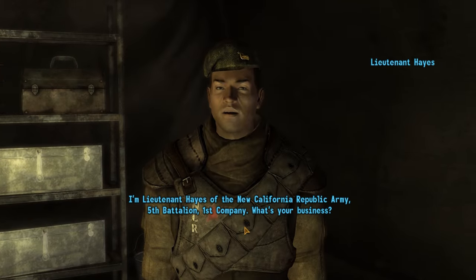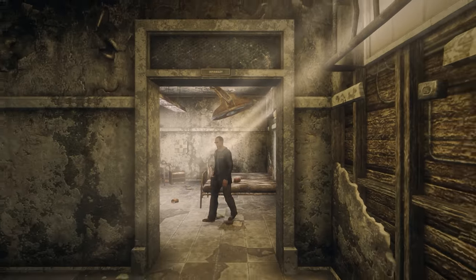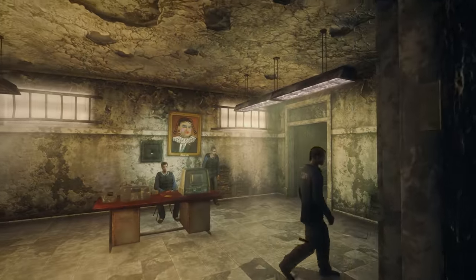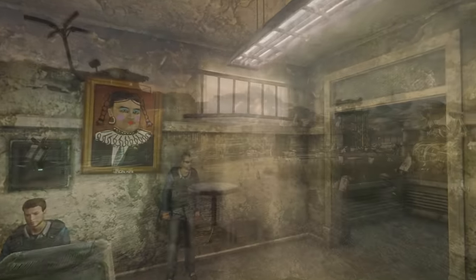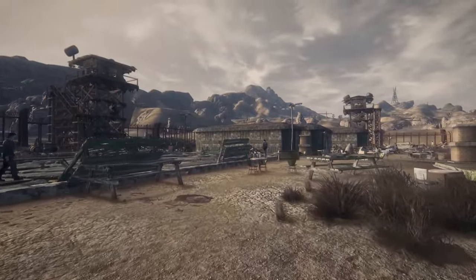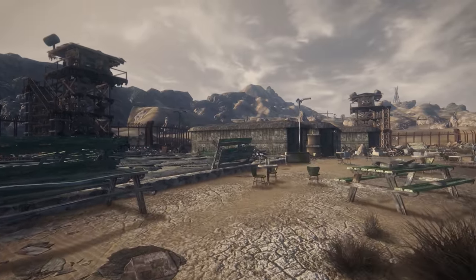Next up is I Fought the Law by Modder Platinum Shadow. This mod allows you to retake the NCR correctional facility for the NCR without having to do Powder Ganger quests first, a quest design decision that always felt out of place. A few mods have already done this in the past, but as far as I can tell this is the best version, as it can be merged into other mods much easier than previous attempts at the idea.